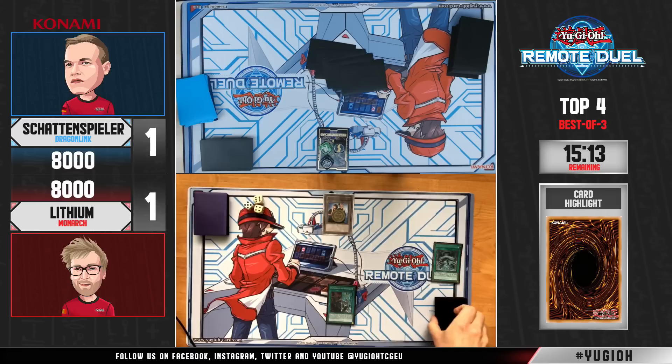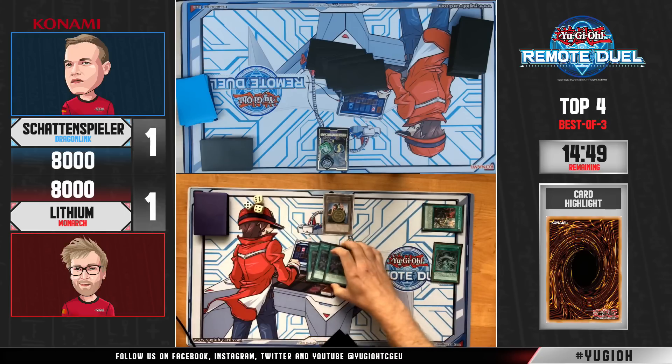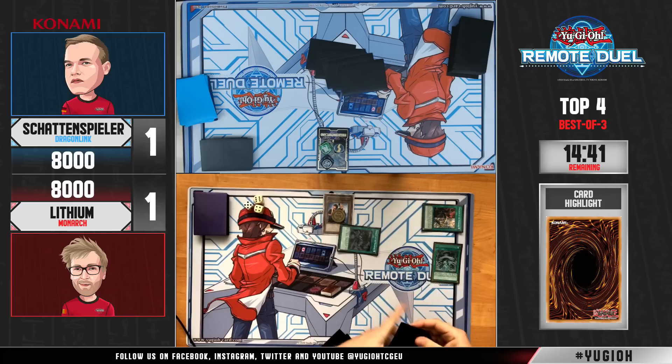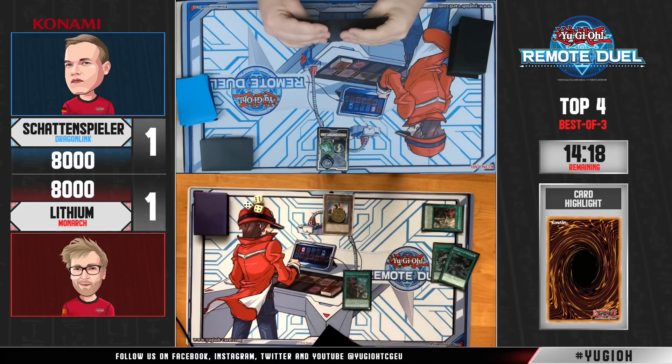It's one of the best ones — it is Pantheism, discarding Stormforth! He first activates Pantheism from the graveyard, which allows him to search out a Monarch card. Arguably the best spell in the deck — Lithium told us in the interview yesterday that he was extremely excited when in the latest Forbidden & Limited list the card came back to three copies. He does have a monster — Majesty's Fiend! That's a pretty good one; we've seen it only once from Lithium so far.